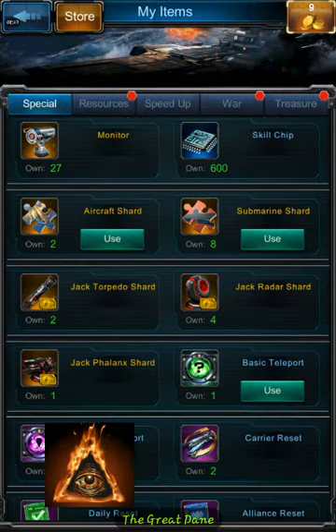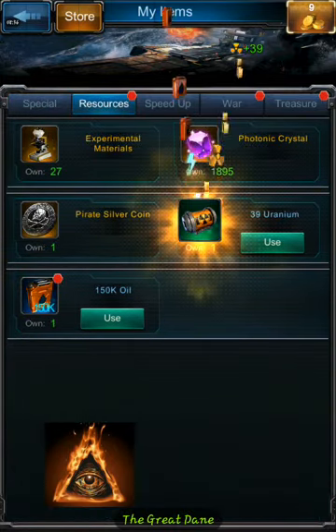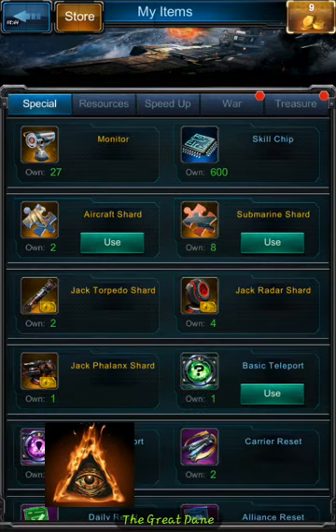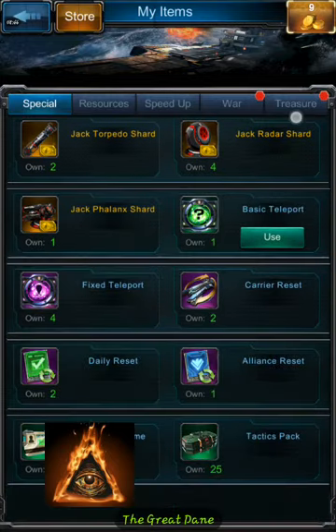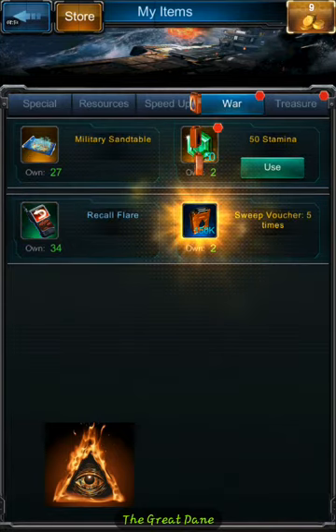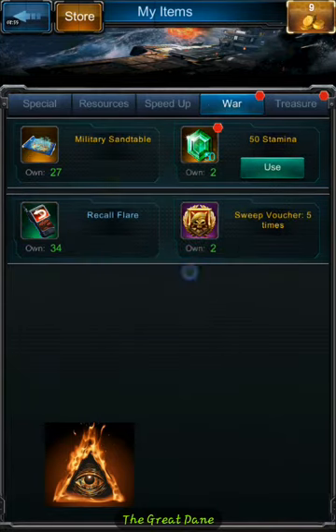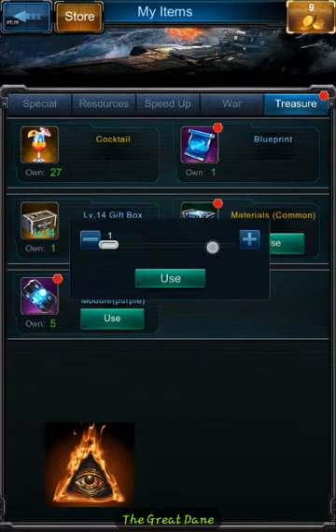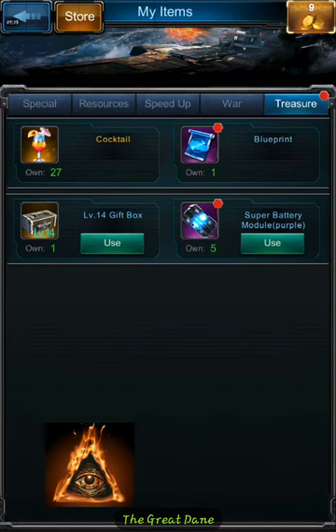You pretty much never want to use basic teleports because it just randomly teleports you somewhere in the world — the only reason would be if someone was about to attack your base. You'd still want to transport back to your actual base after, and you'd need fixed teleports for that. A lot of resources can be spent on either upgrades or specific items. Recall flares, for example, call your ships back. Everything has a purpose in this game.